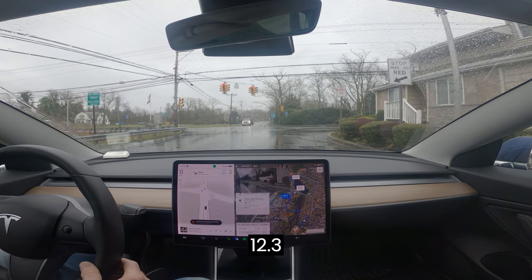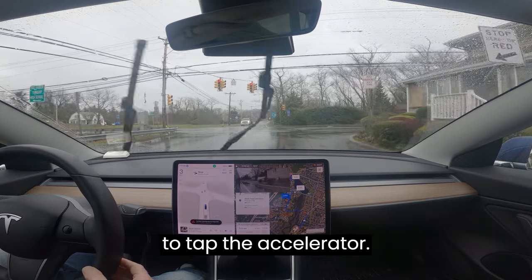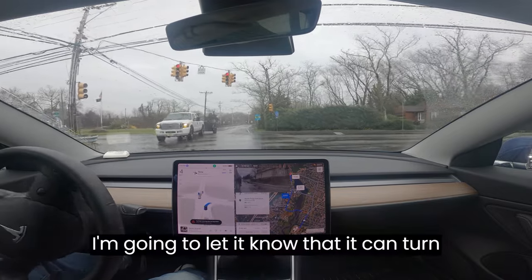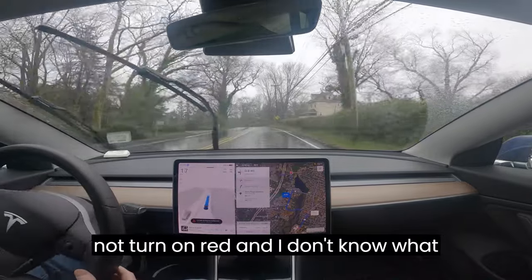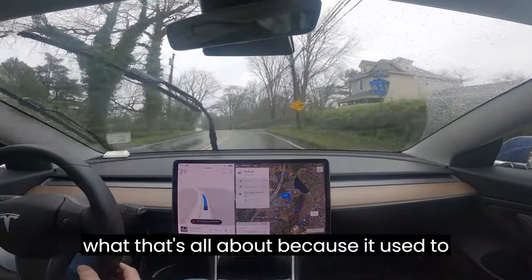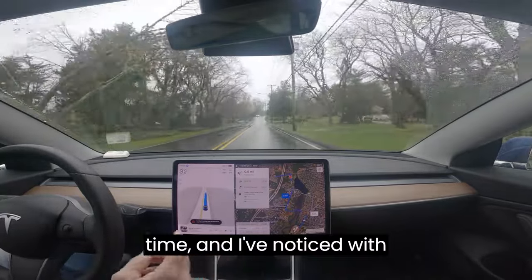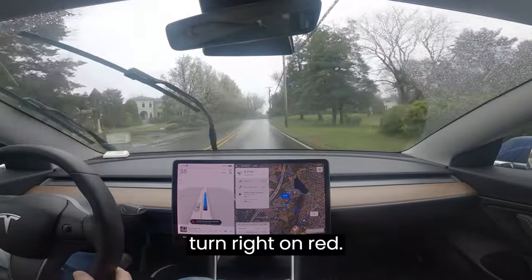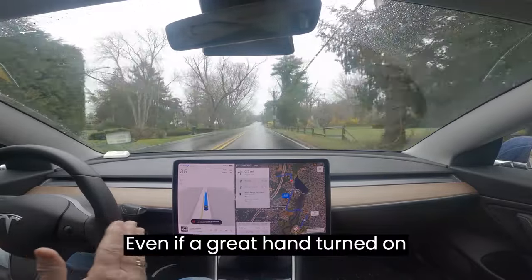This is version 12.3 and it really should turn on red but it's not. I'm going to tap the accelerator to let it know it can turn on red. All of a sudden it does not turn on red, and I don't know what that's about, because it used to turn on red all the time. I've noticed with version 12 in certain circumstances at a traffic light it will not turn right on red even if a right turn on red is allowed.